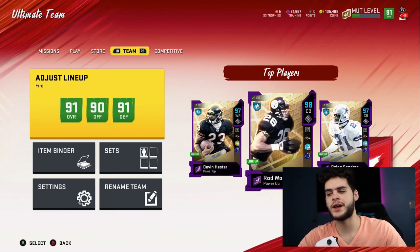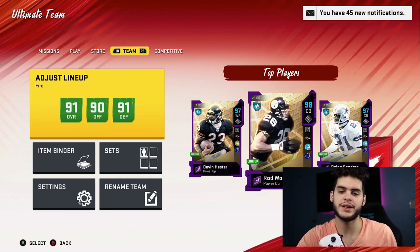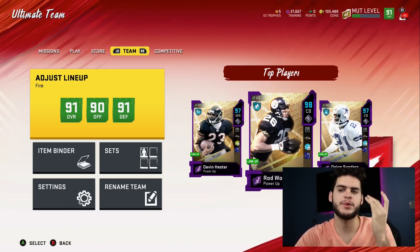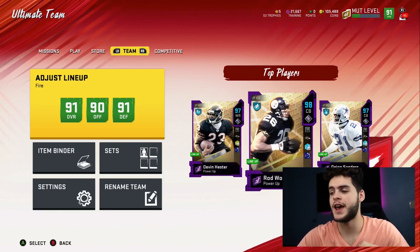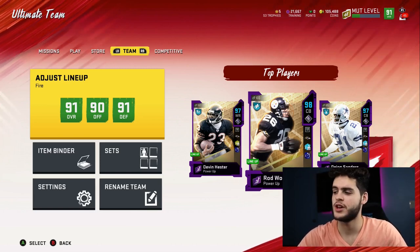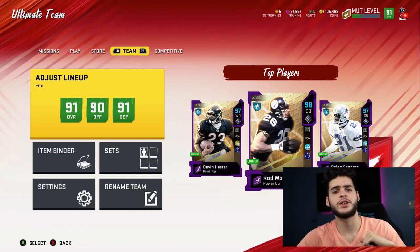The thing about a theme team is you'll probably have some weak spots, but you'll be very strong in others. Instead of being well-rounded, you're better in some areas and worse in others. But some of these cards are super glitchy on the theme team, and I know all you Ravens fans out there are going to want to see this.